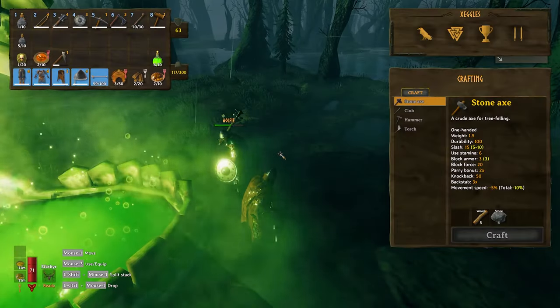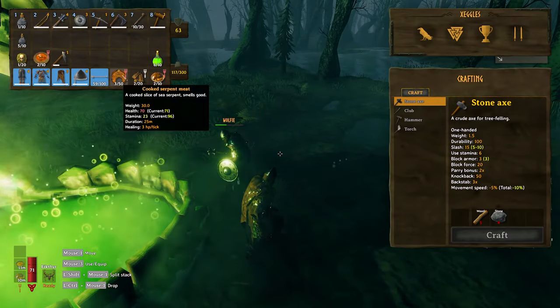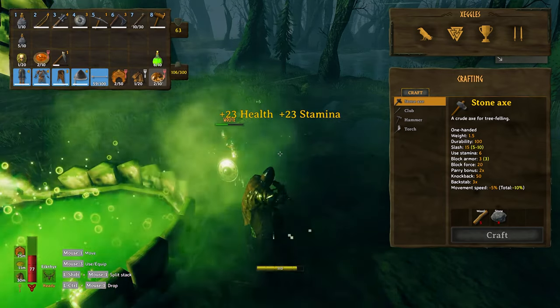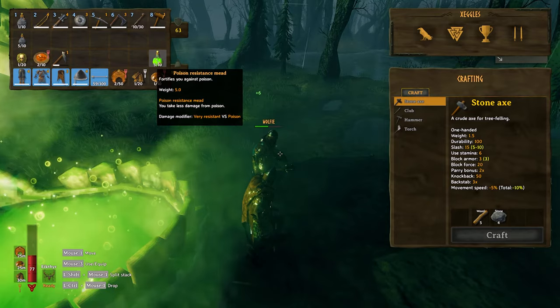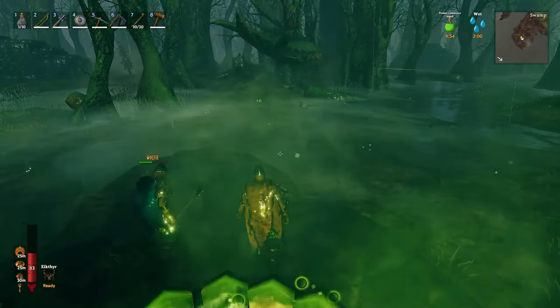Before you start, remember: refresh your poison resist mead, take your buffs, do your stew, boar jerky, and your serpent meat — which if you watched our last tutorial you should have plenty of. Eat that, and we'll give it a minute or so for our buffs to kick in, and then we will get this fight going.